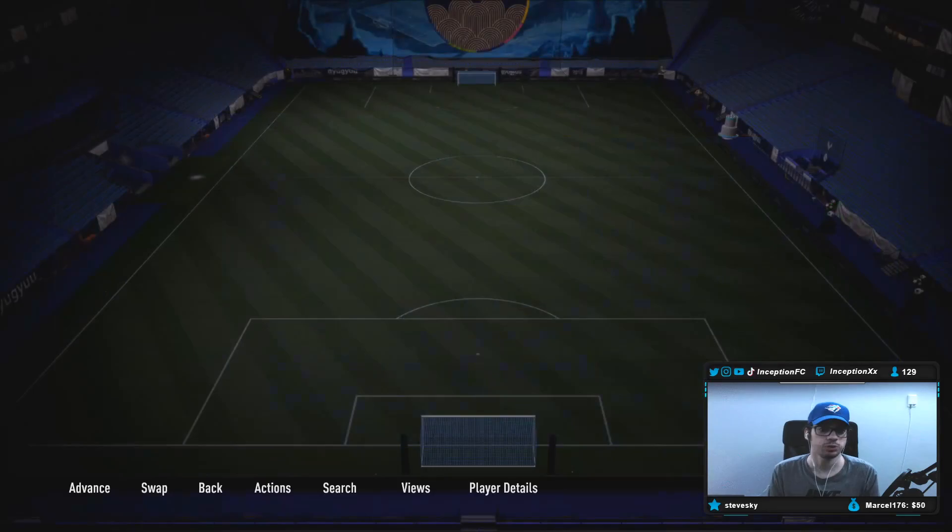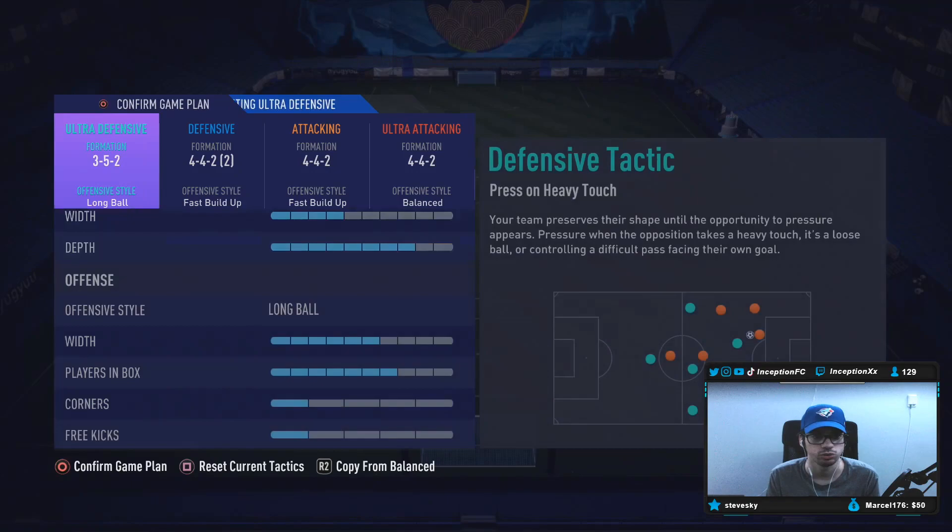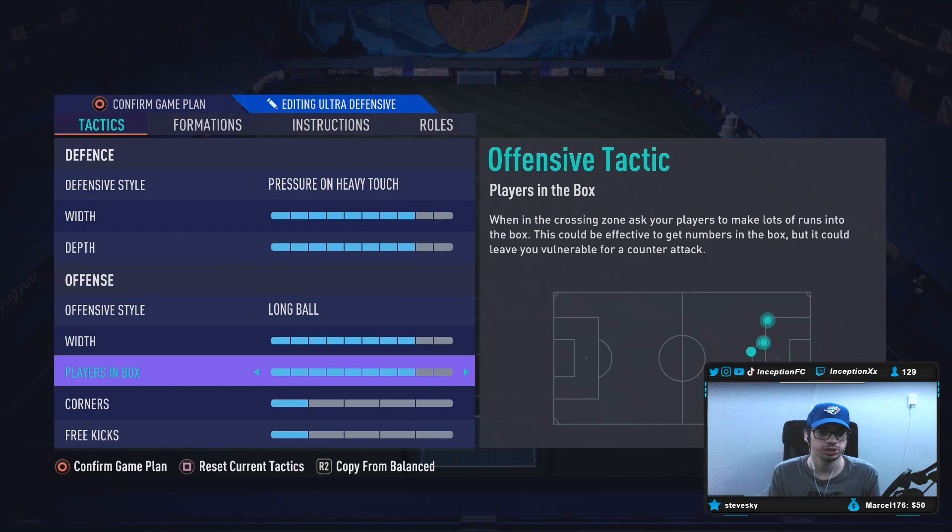So yeah, we're going to be trying out this card. We're going to be trying him out in some really crazy tactics. 3-5-2, long ball, press after possession loss, some crazy stuff here. Long ball, and then we're going to have him playing in the centre-back position.